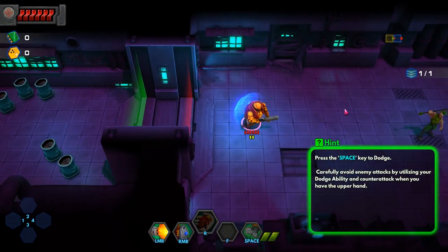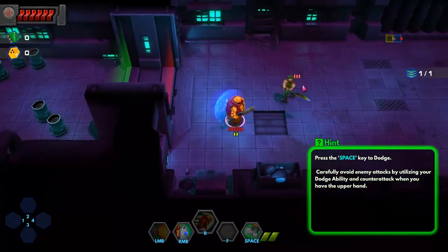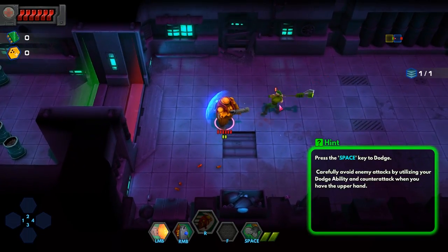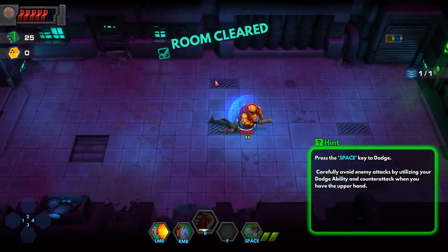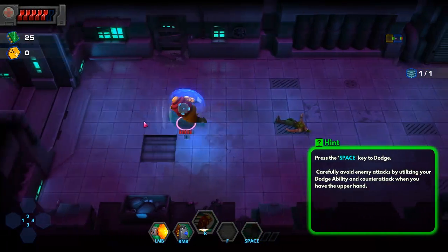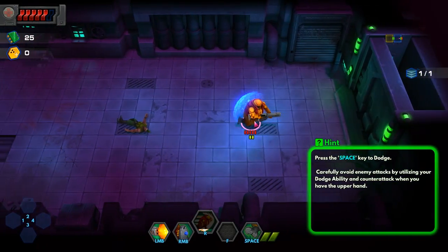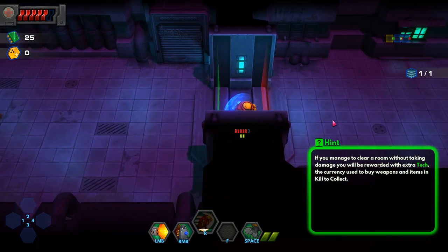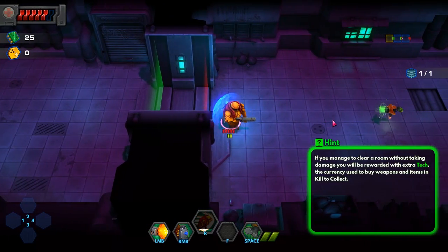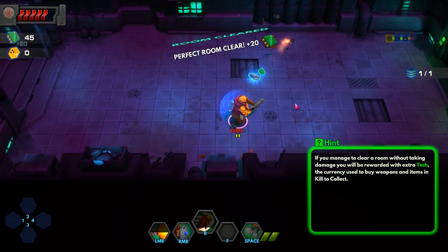Space to dodge — carefully avoid enemy attacks by jumping around. You only get two dodge tokens at a time. Got it. If you manage to clear a room without taking damage, you'll be rewarded with extra tech — the currency used to buy items and stuff. Got it, so play perfectly.